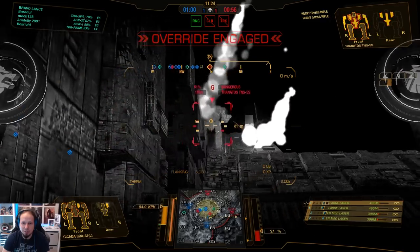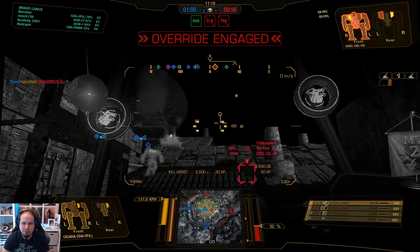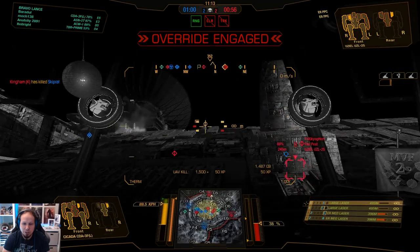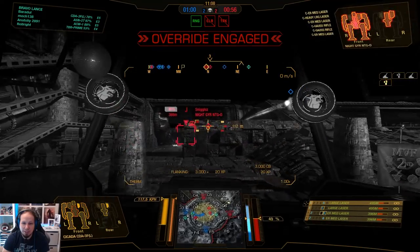What about this guy? The Thanatos is open in the back — should try to get a kill here. Definitely worth it. The problem is that they have a UAV up there — I'm gonna quickly take it down. Good. We keep going. Yeah, we are in their backs. They are running. That's great.